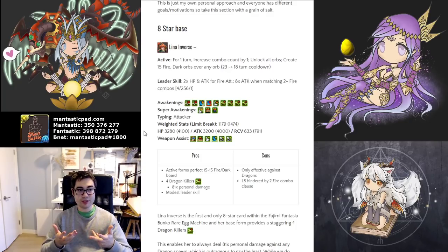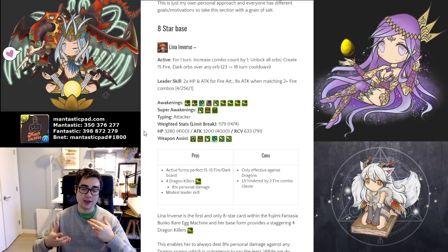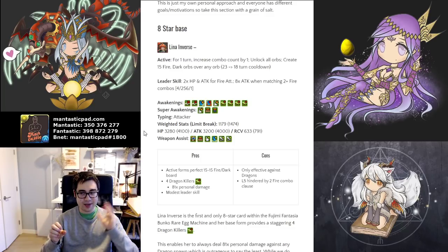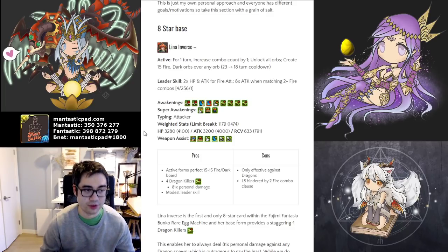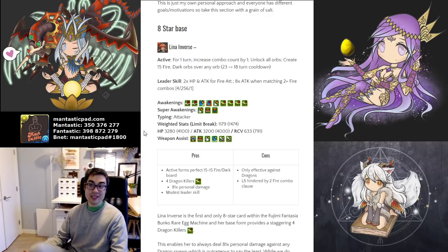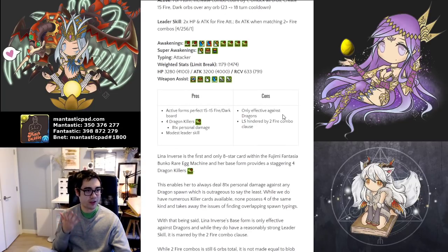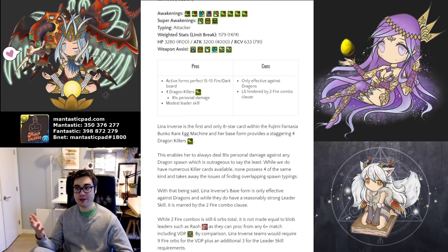Their leader skill does grant four times health and 256 times attack when matching two fire combos. But the problem is two fire combos is not the same as a fire blob. A fire blob means a VDP works. Two fire combos means you need nine and three, and it's just much harder sometimes overall. With that being said, Lina in her base form is primarily used as a supreme dragon killing option.